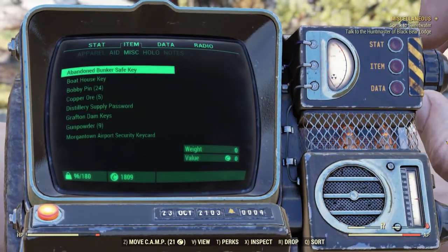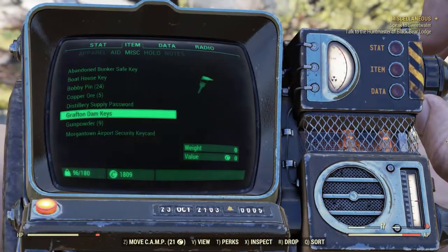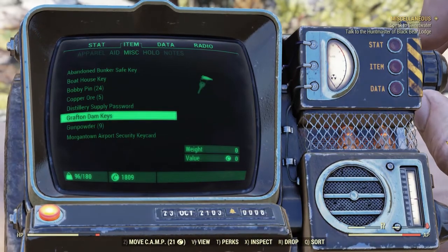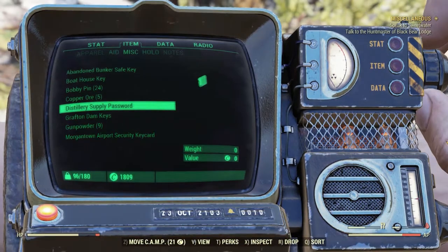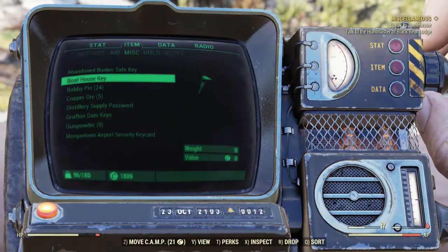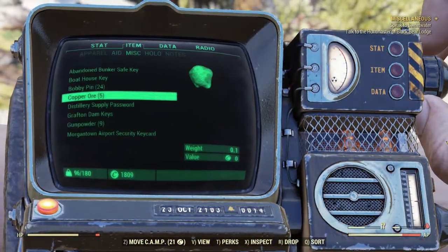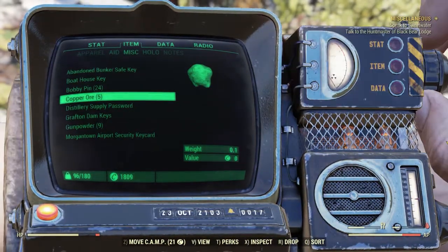Next is MISC. MISC contains various items such as door keys, gunpowder, bobby pins, and copper ore. It's a bit random — you'll mainly find passcodes and items used in particular areas of the open world that you've collected over time. Things like bobby pins, copper ore, and gunpowder actually have alternate uses, but they're housed here anyway.